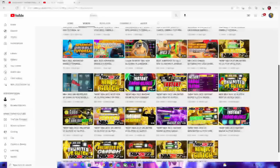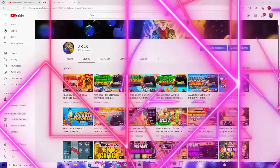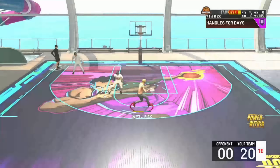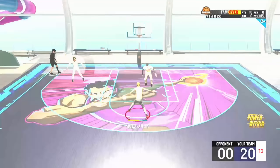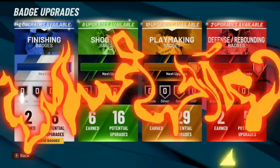If you have a moment please go subscribe to my second channel - link will be in the description down below. I'll be posting all of my jump shot, dribble tutorial, and build videos on that second channel. In this video I'm going to check out one of the best working NBA 2K22 badge glitches that you need to take advantage of ASAP to get your badges extremely fast. Make sure you drop a like, drop a sub, and turn on notifications.